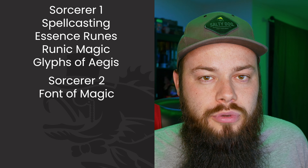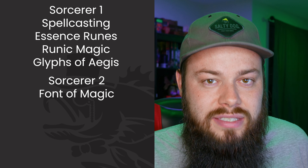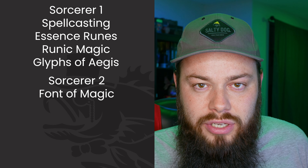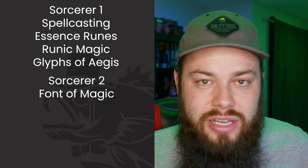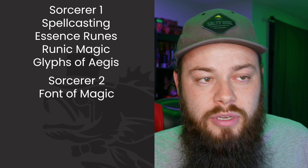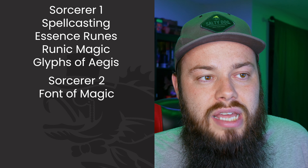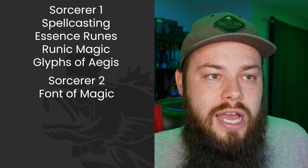You'll have two more sorcery points than runes, so keep that in mind. Also at level 2, I'm dropping Protection from Evil and Good and picking up Armor of Agathys — it's on the abjuration list, so we get it through our Runic Magic feature for free. No need to go Warlock for it, though that route remains available if you want it.